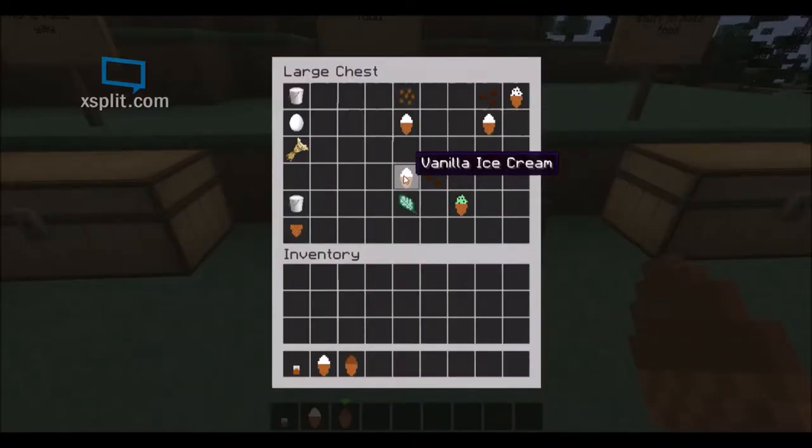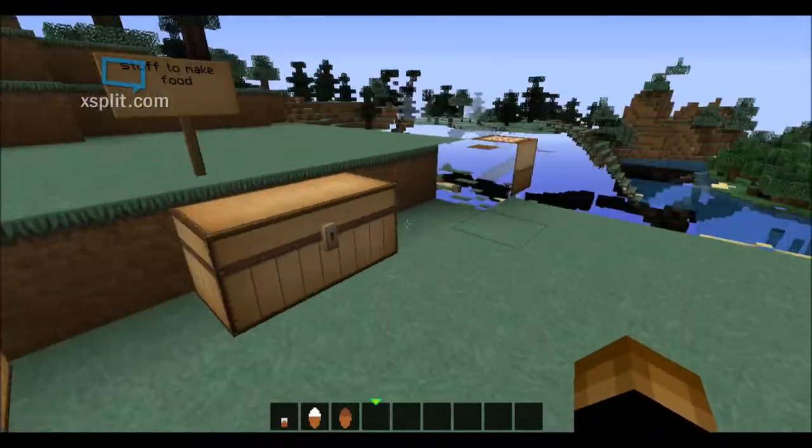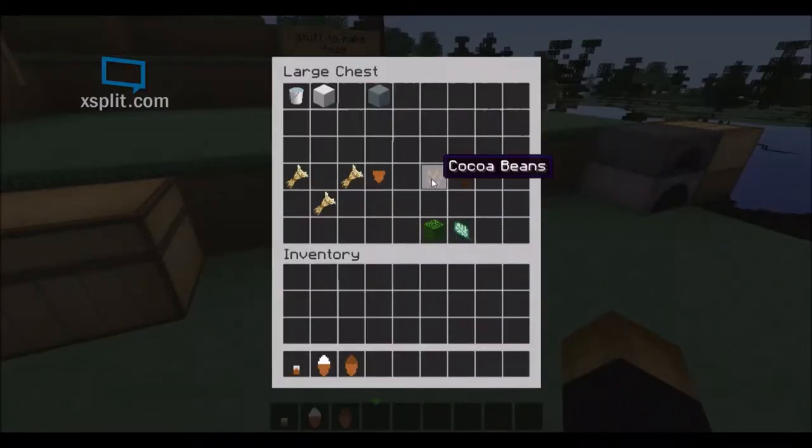Now for mint chocolate chip ice cream, you need vanilla ice cream, a mint leaf, and chocolate chips. But how do you craft mint leaves and chocolate chips? Let me show you. Chocolate chips are crafted from one cocoa bean, giving you a cocoa chip. For mint leaves, you use shears and shear an oak leaf tree, and you get a mint leaf.